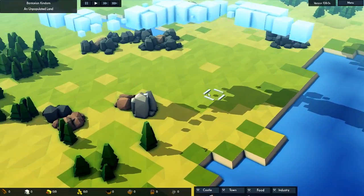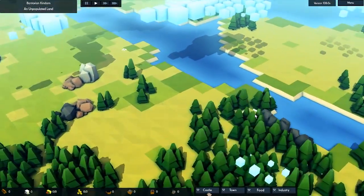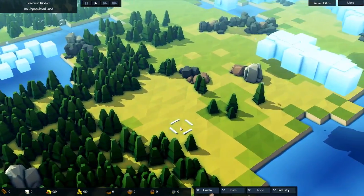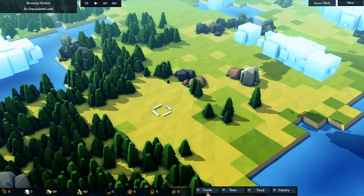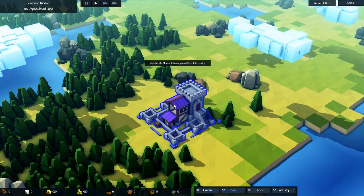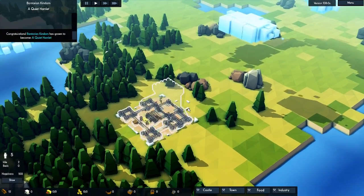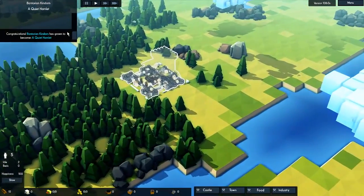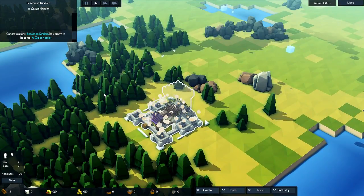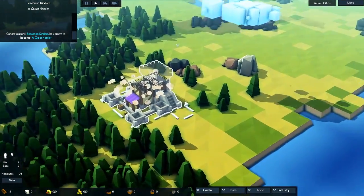Okay, awesome. An unpopulated land. So let's see exactly where we would like to settle down. I just love these graphics, I love this low polygon stuff. I think this place would be pretty good, because if we put it here in the barren land, we don't have to take up and occupy the spots for other buildings. Place the keep kind of in the wood — I think that would be a pretty good thing to do. Congratulations — the Bantorian Kingdom has grown to become a quiet hamlet.